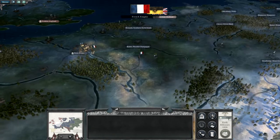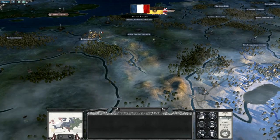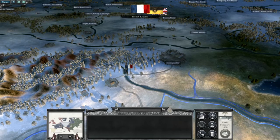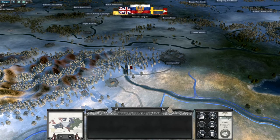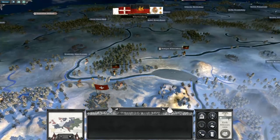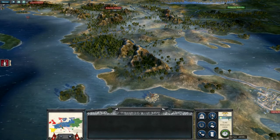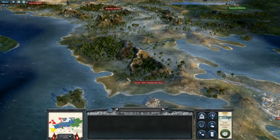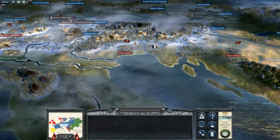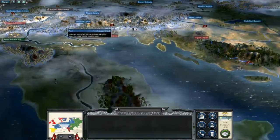I remember now that the French are dominant, which I think happens in most people's Napoleon Total War campaign because the French army is so overpowered in this game. Britain still holds Britain, Spain still holds Spain — not much movement there, but France is just steamrolling all of Europe. I wouldn't mind it if Württemberg attacked me and the French sided with me, because it gives me another province. If I could take Württemberg, I'd have three provinces in close proximity.